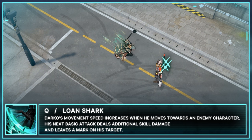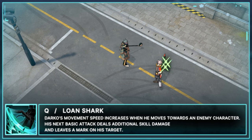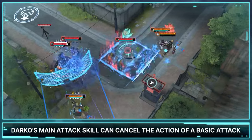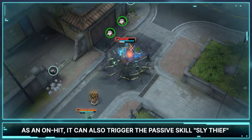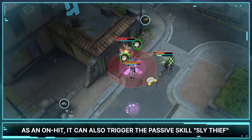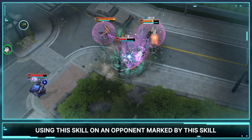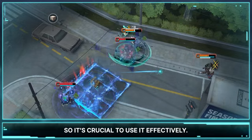Q: Lone Shark. Darko's movement speed increases when he moves towards an enemy character, and his next basic attack deals additional skill damage and leaves a mark on his target. As his main attack skill, it can cancel the action of a basic attack to accumulate damage more quickly. As an on-hit, it can also trigger the passive skill Sly Thief and any item skills on top of his basic attacks. Using this skill on an opponent already marked by it significantly increases the damage dealt, so it's crucial to use it effectively.